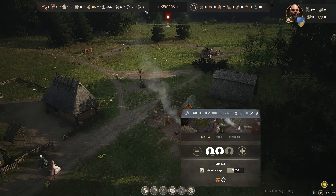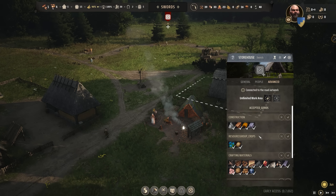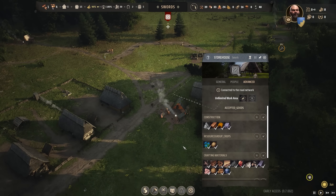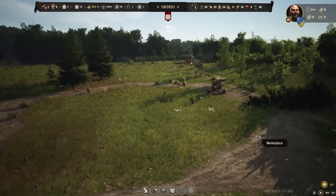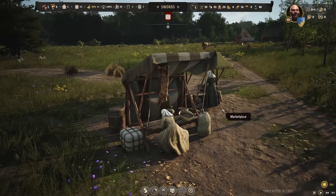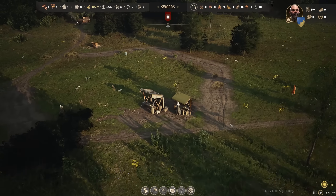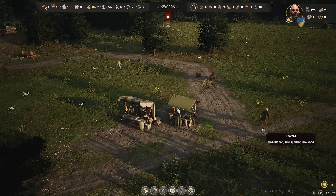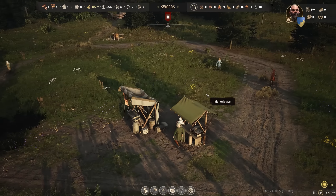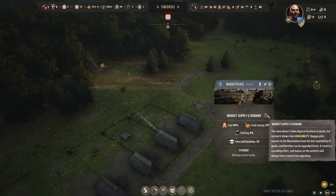How's firewood now? We're back up to five months of supplies. We know we're going to burn through a lot of firewood through the winters, so we just want to make sure we store up a lot of it. Inside the storehouse you can choose what you store and what you don't. Hovering over the marketplace, we can see the supply and demand. Burgage plots nearest to the marketplace have the best availability of goods and therefore can be upgraded faster. It creates a cascading effect, and houses on the outskirts will always have a worse time upgrading.